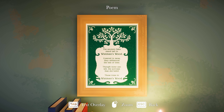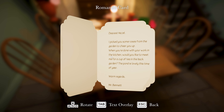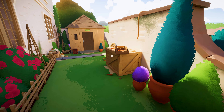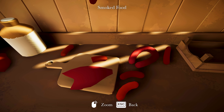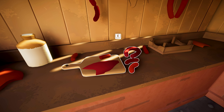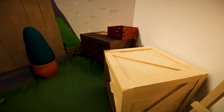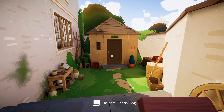'Ancient oaks stand tall in Wistman's Wood, covered in moss.' Another note: 'I picked you some roses from the garden to cheer you up. Would you like to meet me for a cup of tea in the back garden? The pond is lovely this time of year.' Mr. Bennett is chopping wood. We're learning how to use the smoker - making smoked sausage! Let's put this in the fire and see what happens.